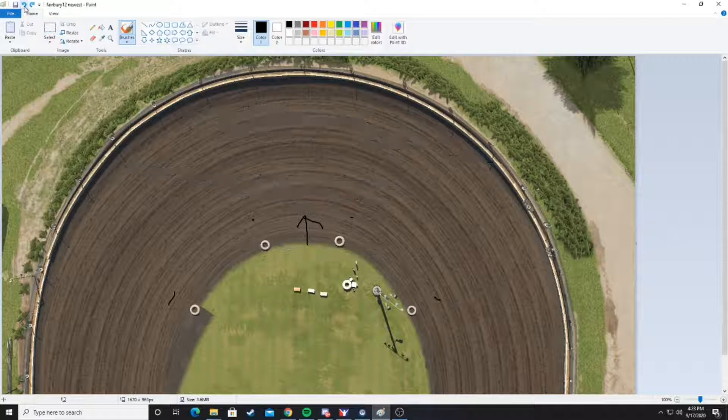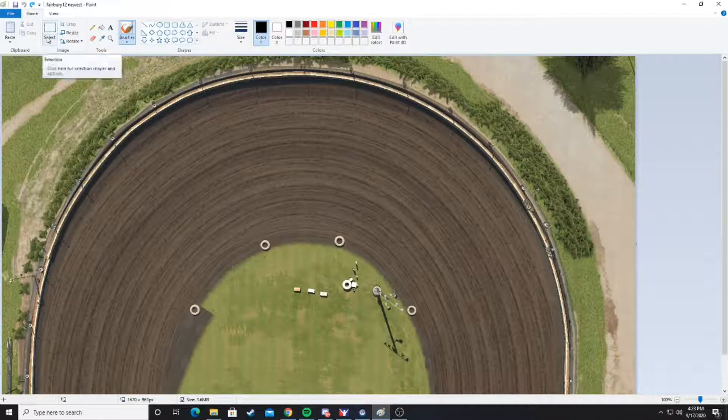I knew this was going to be good — I pushed for this for a while because look at what happened with Kokomo. Kokomo became the best track simply because it gave, you know, since they moved the tires in. That even added 2 extra grooves at Kokomo. Fairbury didn't quite do that, but it does help bring in a bottom now, because there is that little bit of negative banking — so we'll call this kind of the true bottom.